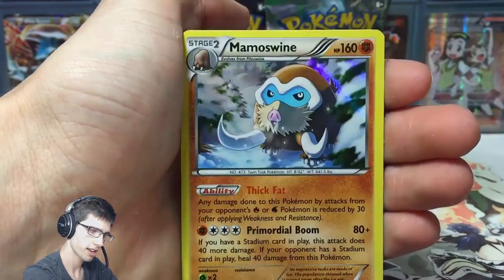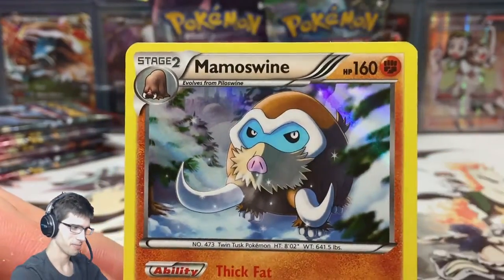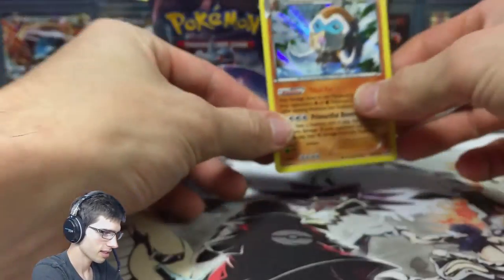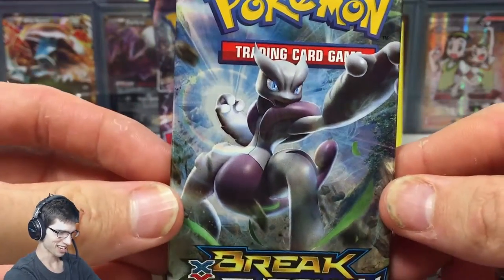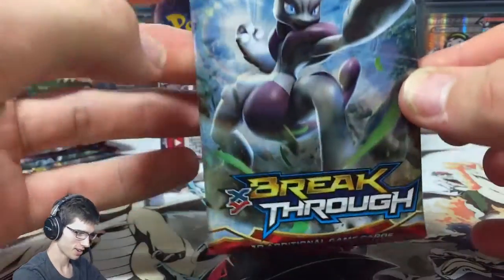And reverse Boba Fett, and a Mamoswine Holo. We got a Mamoswine Holo. It's like free postage Australia-wide, and it's pretty sweet. Let's throw that out — what a way to start. I'm kind of stuck between two conversations right now, sorry guys. But let's focus on the opening.